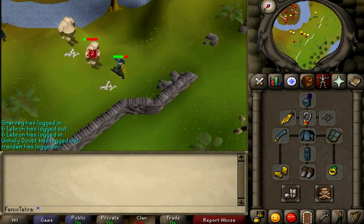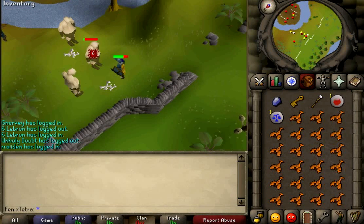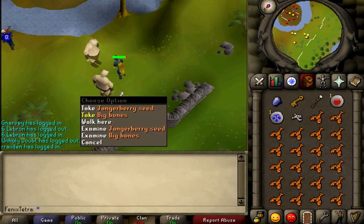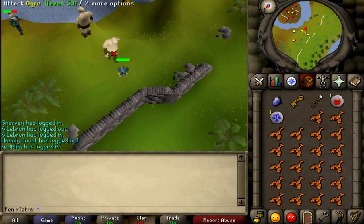Another place to kill them would be after you complete the Biohazard Quest. There is a combat training area where you can range some of them through a little fence and then go and get your arrows back. I wouldn't suggest that though, because you can't bank as easily as in the Castle Wars area.